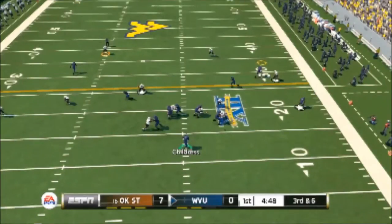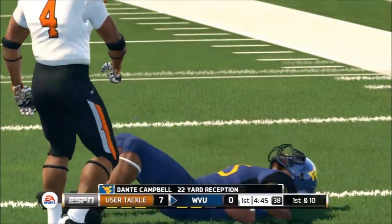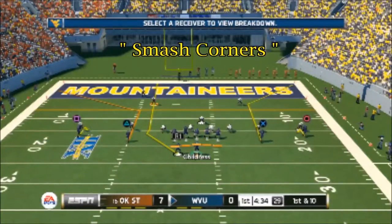All right, let's pause it right here. I had two safeties high, so this was my mistake. I probably should have read that Circle play going underneath. But I saw some open green area for the Y Corner and went ahead and thrown it. I got a nice catch there, but you normally want to throw that Circle — that was the mistake I made. Let's move on.